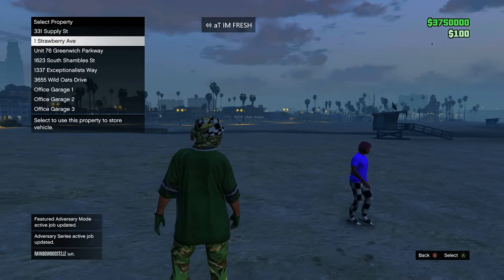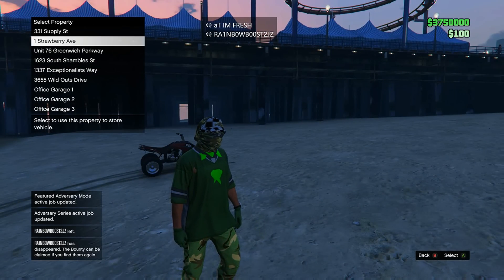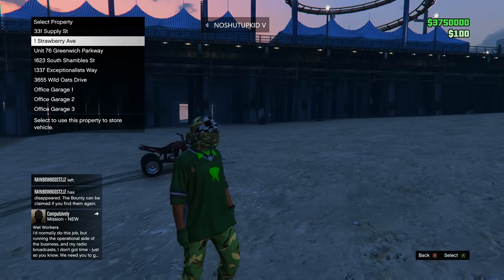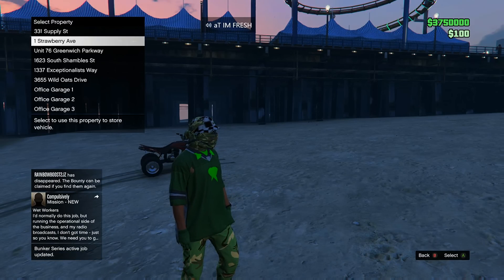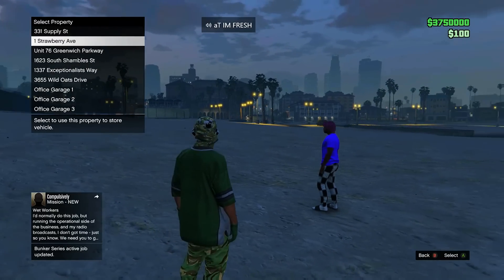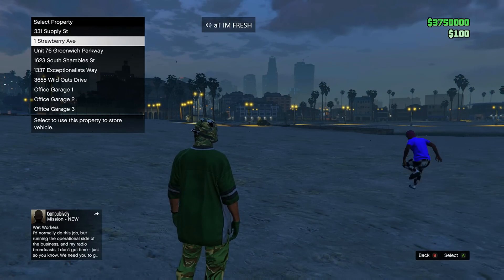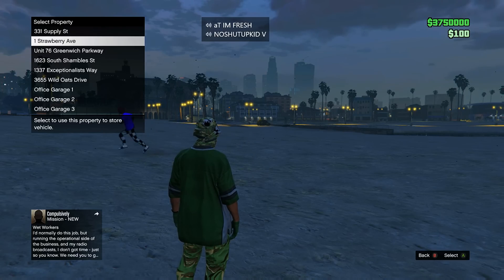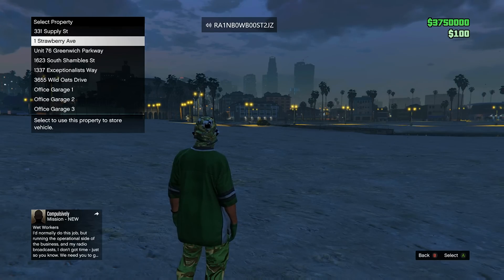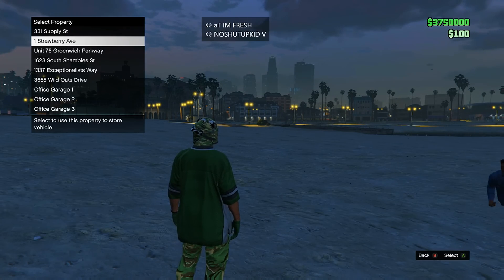Once that's done, go to the vehicle and you're going to want to go to the exact vehicle and buy it, then hover over the apartment that you want to put the vehicle in. Make sure it's empty, and once you're hovering over the apartment have your friend call a mugger on you and just wait until the mugger gets to you.